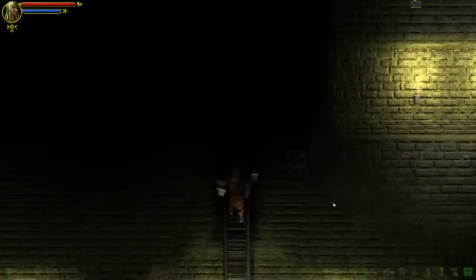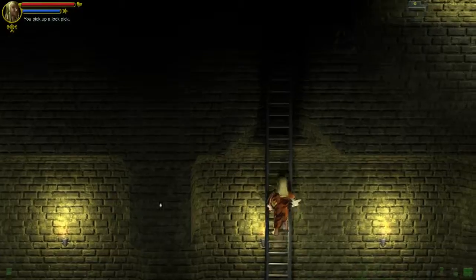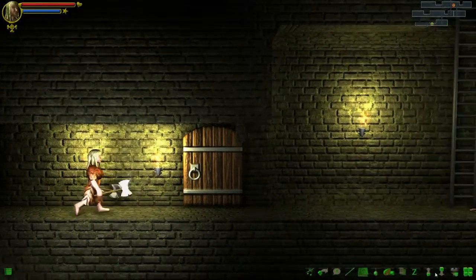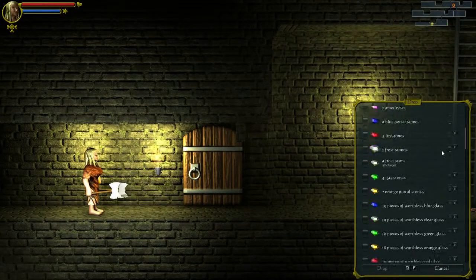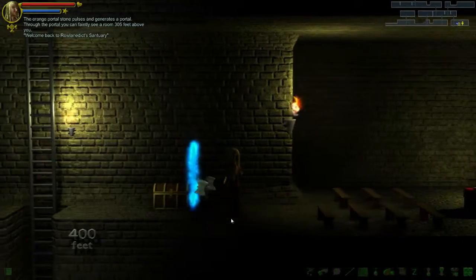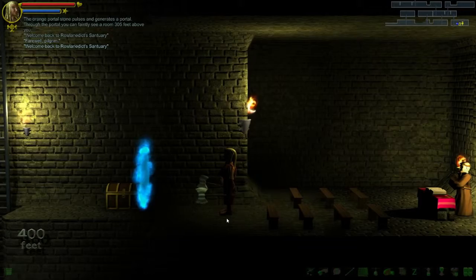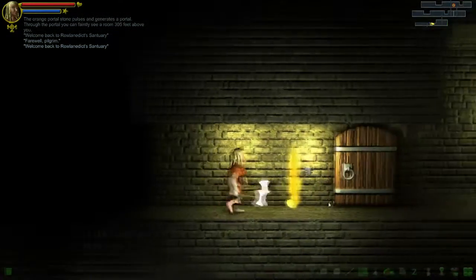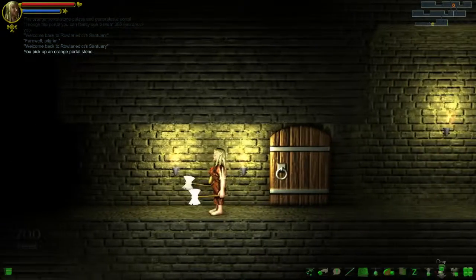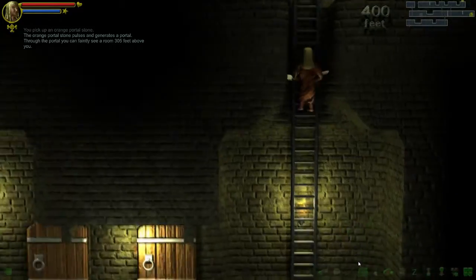What's down here? A lock pick. Let us throw down an orange portal stone, just one of them. This is the side I want it to be on.